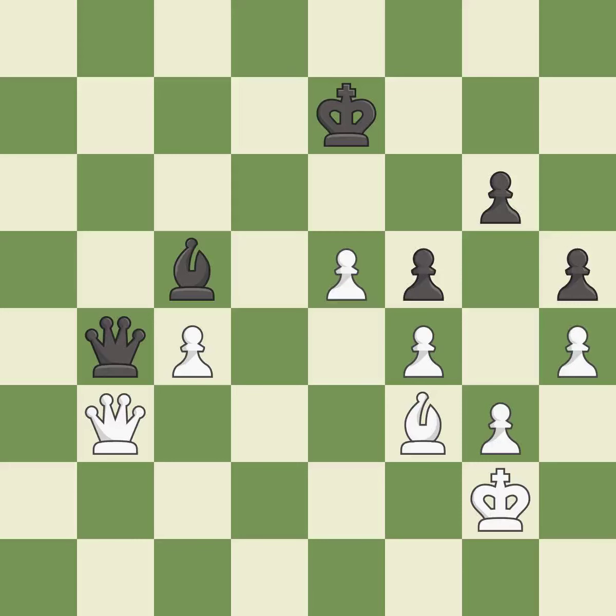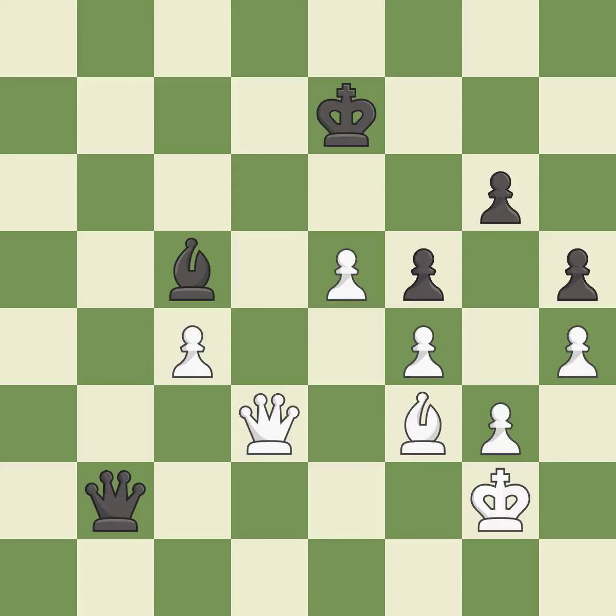This misses the chance to get a more equal position — only one move worked there and this wasn't it; it is a miss. This moves the queen to safety; it is best. This is the strongest option; it is best. This evades the check from the queen — this is the only move that works; it is a great move.